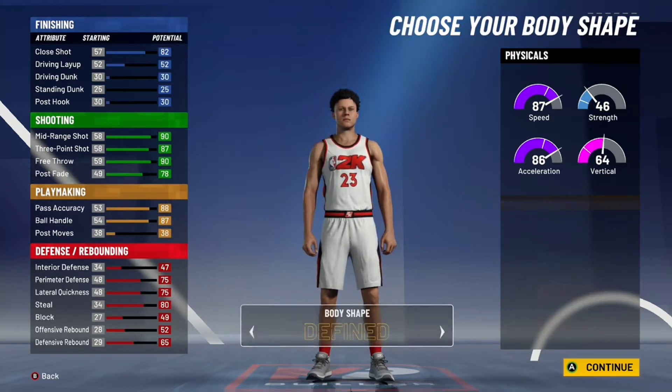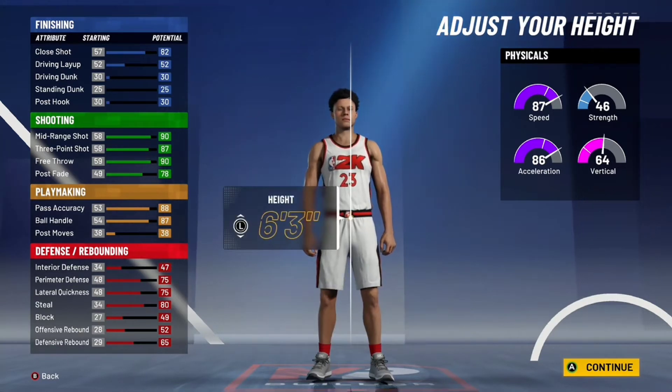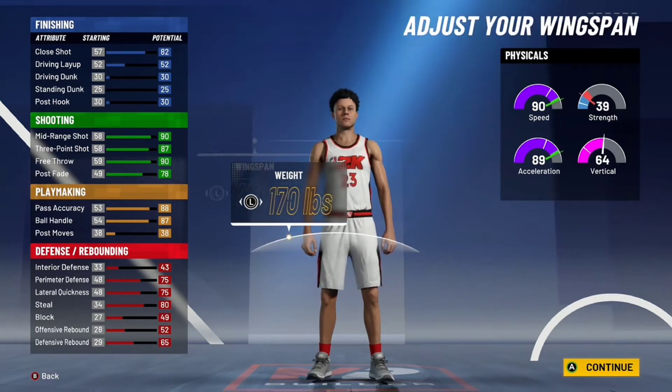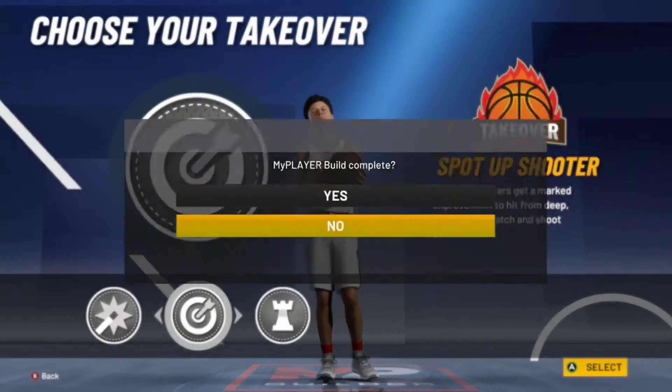That's it for the build — you can pause the video. You can go with anyone you want, doesn't really matter. Set it to 6'3", lowest wingspan, lowest weight. And spot up shooter.